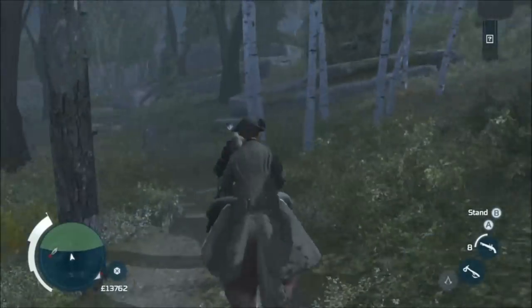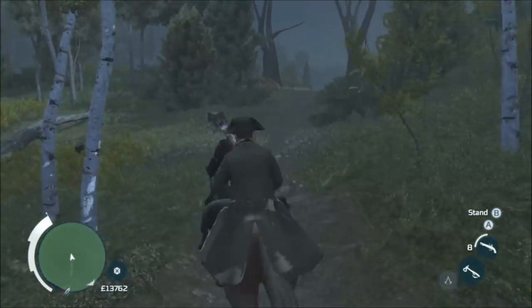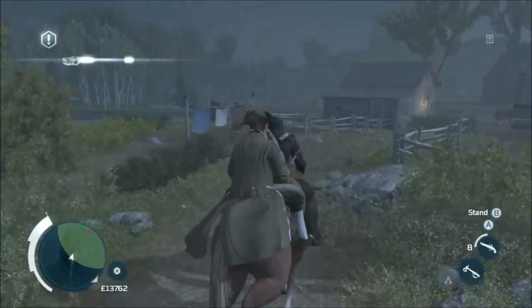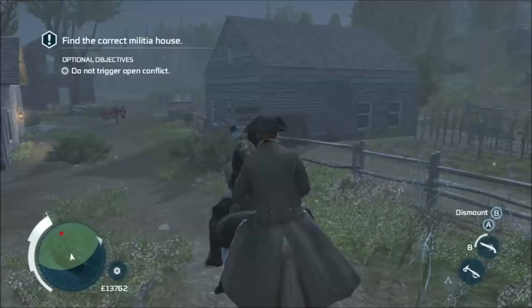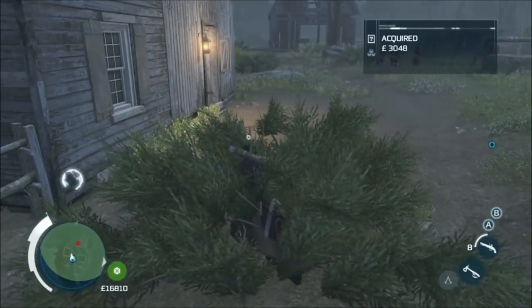You want to dodge the redcoats — they'll be kind of a pain. If they see you, they will blow your cover and you'll fail the optional objective, so watch out for those first guys. They're easy to run around. For the next lot, there are some outside the house that you need to get into, so be wary of them.